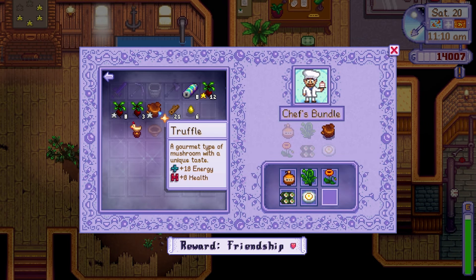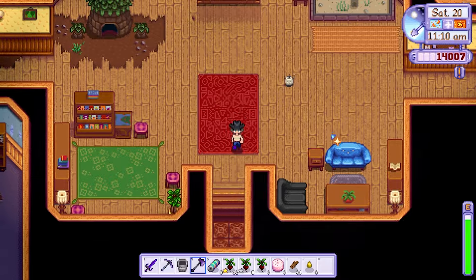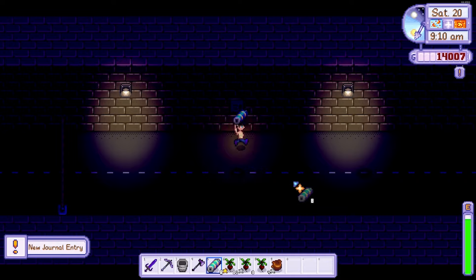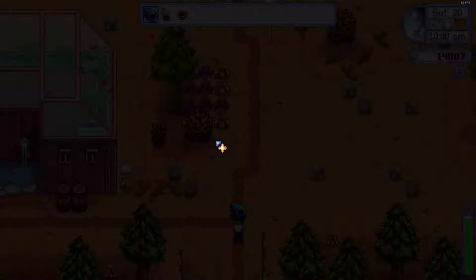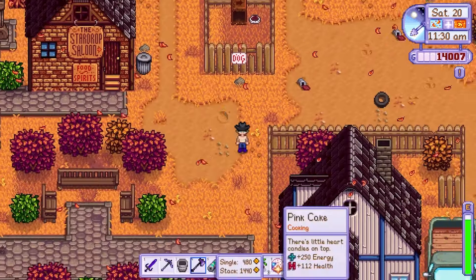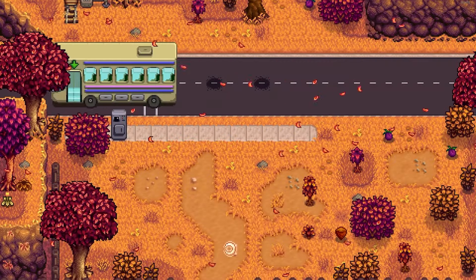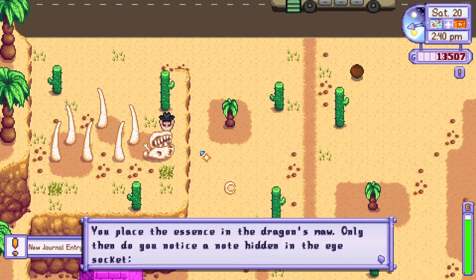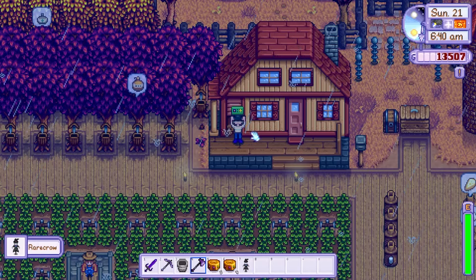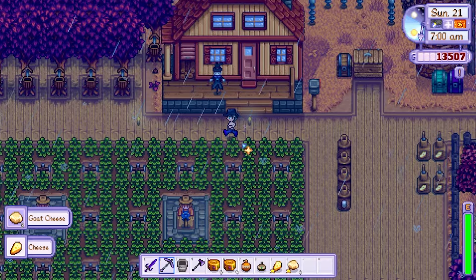On day 20 I completed the bulletin board by placing the last item inside — a truffle. I then decided to complete Mr. Qi's quest. You start by traveling past the bus inside the tunnel and placing a battery inside the power box. Then head to the train station and place the rainbow shell inside the deposit bin. After that you leave five beets inside Mayor Lewis's fridge. Once done, travel to Calico Desert and feed the dinosaur bones one piece of solar essence, then head back home to check inside your log pile. You are then able to get past the man inside Sandy's shop and go gambling.